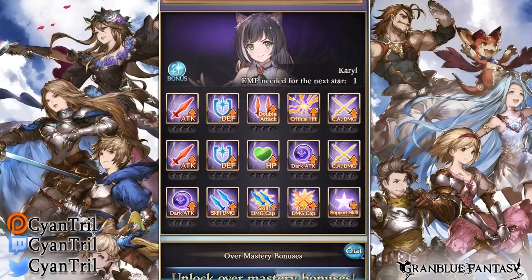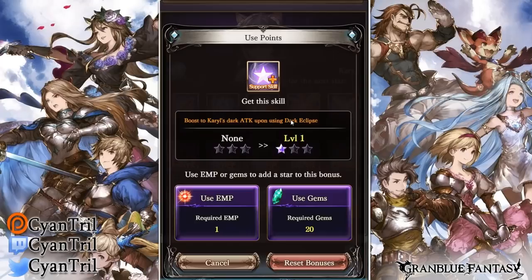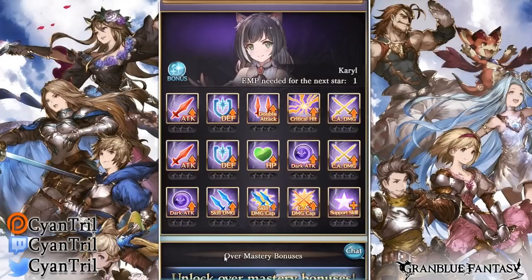For her EMPs, I'd recommend boosting CA damage — put at least a couple points there — and definitely max out her skill damage cap, CA damage cap, and dark attack. The EMP is actually pretty good overall. Her support skill EMP gives a boost to dark attack upon using Dark Eclipse, so if you're running double Celeste or double Hades, prioritize dark attack above everything else. If you're going Bahamut, prioritize CA damage, skill damage cap, and CA damage cap. Get critical hit rate last since she already has a passive boost to it.